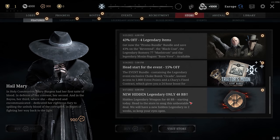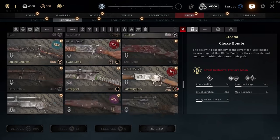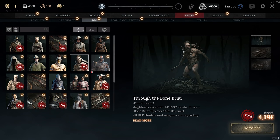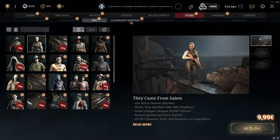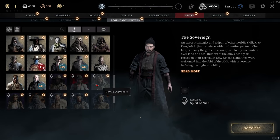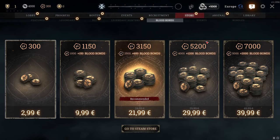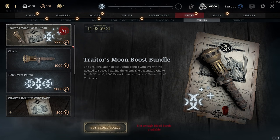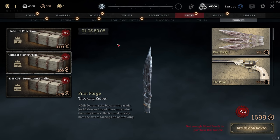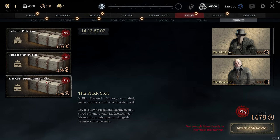The Store shows what skins are on sale. Legendary weapons are weapon skins — there are a lot of them. There are also DLCs, some on sale. The Legendary Hunters section gives an overview of all legendary hunters, each with unique animations. Blood Bonds is where you buy premium currency. There's an Events tab with special event prices, and Bundles — though they can be expensive.